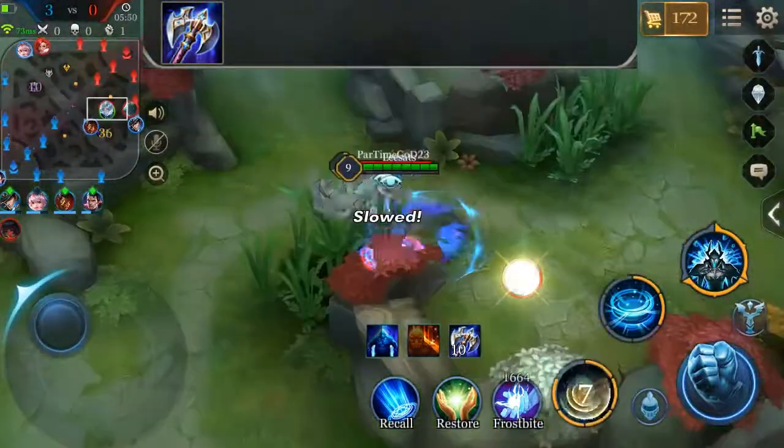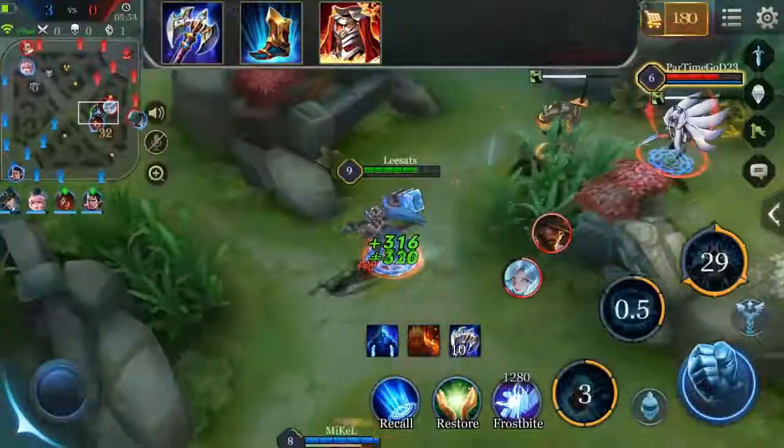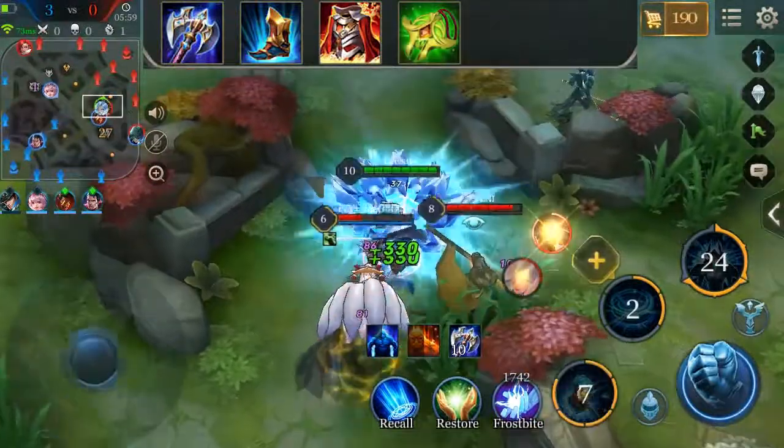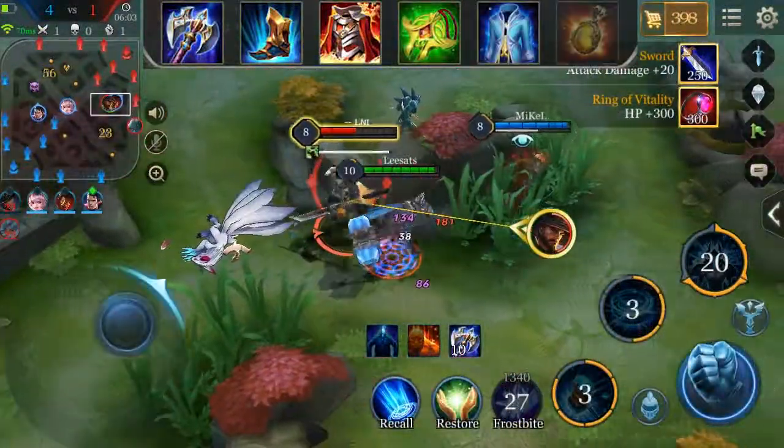Start your build with Leviathan, follow up with Gilded Greaves and Mantle of Rock. This combination synergizes well with Terra's playstyle — that is, stick to the enemy and grind them away. Amulet of Longevity is Terra's core item; finish the build with the Frost Cape and Medallion of Troy combo.